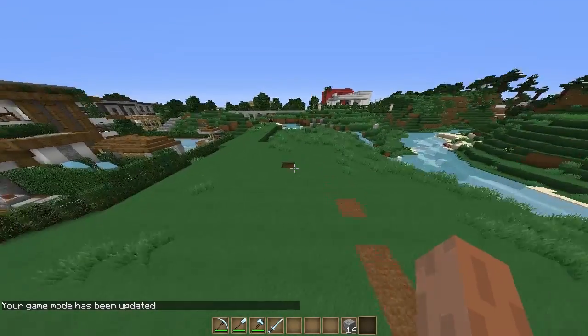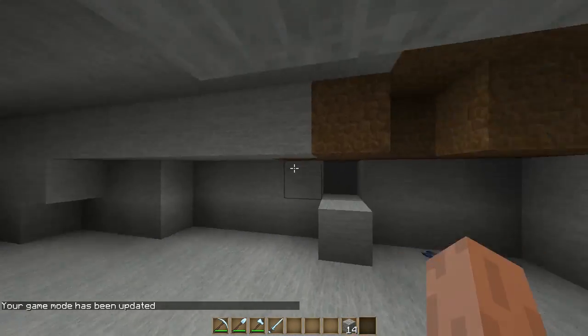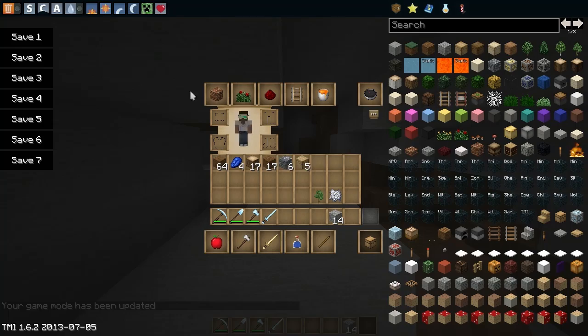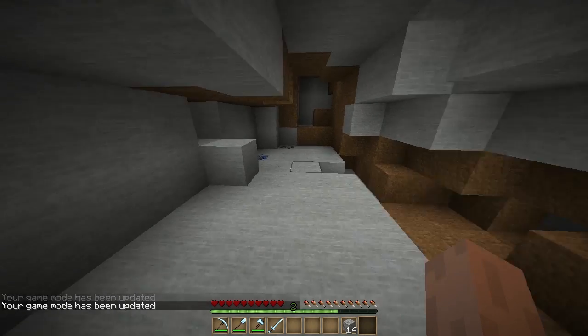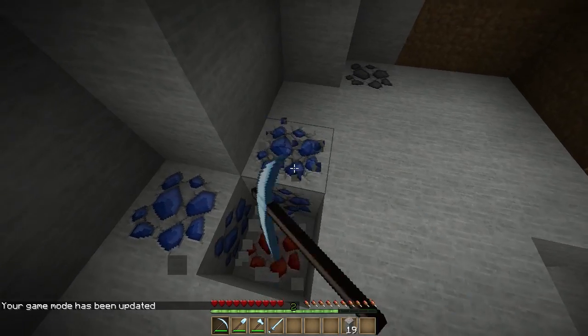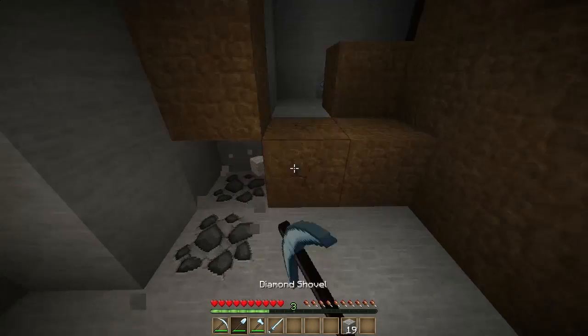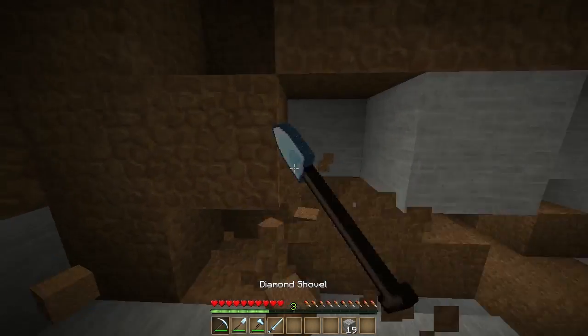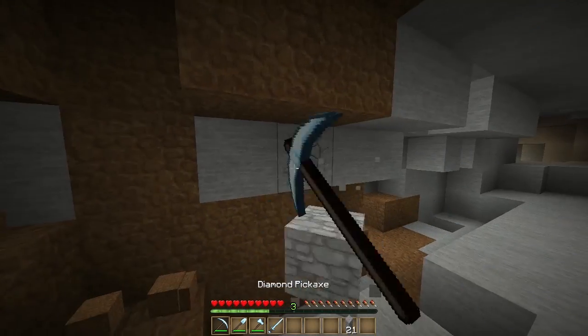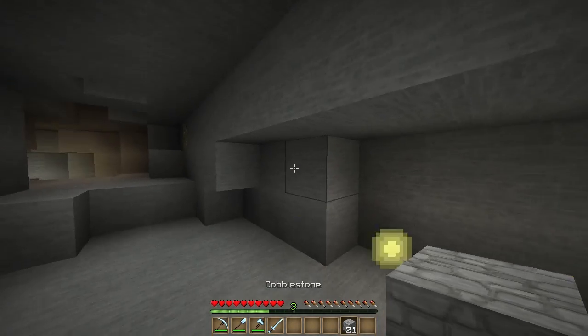Let me go down here for another example. Let's say we're in a cave — I found a quick cave. Say we were mining around here: I'm just hitting this and it'll automatically switch to what I want, even with ores and stuff like that. It will switch to the correct tool. There's dirt here and it will just switch to a shovel when needed.